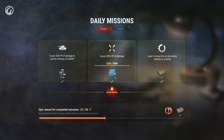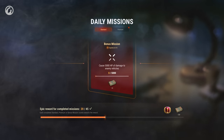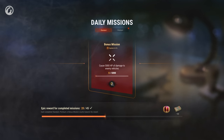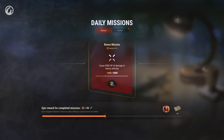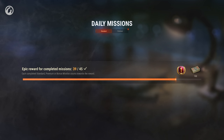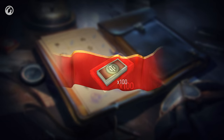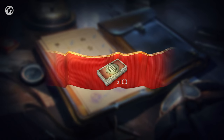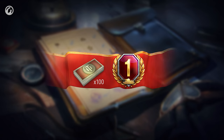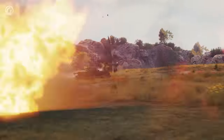After completing all three missions, a bonus one appears— and it has an even greater reward. It could offer bonds, credits, free experience, blueprint fragments, a slot in the Garage, or a demounting kit. While you complete daily missions, a special progress bar is filling up. One mission is one point. When the player gets 45 points, they receive 100 bonds and one of the following rewards: Personal reserves for experience, a universal training manual, or a day of World of Tanks Premium Account. Take part in the test to learn more about how this all works.